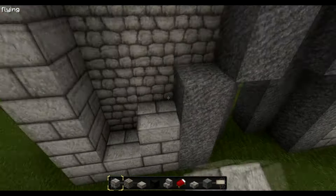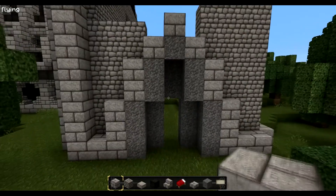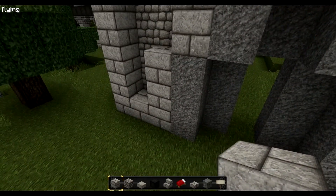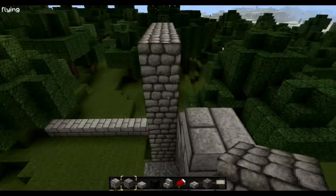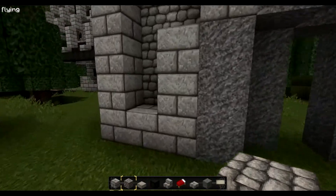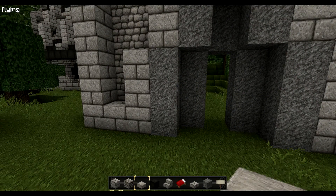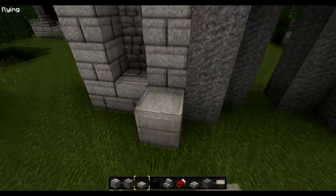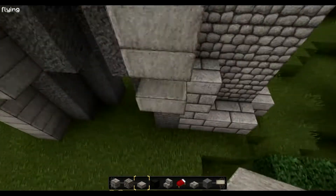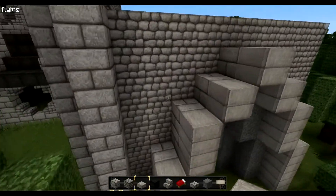Maybe in such a way. Now one row of stone bricks next to the stone. I don't like how these two block types are on the same height level. Let's see what it looks like — yes, I think that's okay.